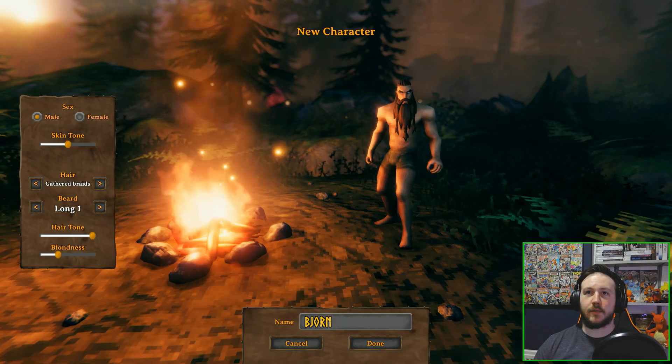Reason four: challenging boss fights. The game features several challenging boss fights, each with unique mechanics and loot. Defeating these bosses requires skill, strategy and teamwork, making the experience incredibly rewarding. Reason five: mythology-inspired setting. Valheim is inspired by Norse mythology and the game world is filled with references to Norse lore and legends, featuring a rich lore you can discover through exploration and reading in-game texts. The game also has an atmospheric soundtrack that adds to the immersive experience. Those are my five reasons why you should consider downloading and playing Valheim on Xbox Game Pass. If you're a fan of survival games or love the Viking theme, this is definitely worth checking out. Thanks for watching and I'll see you in the next video — and as always, keep on gaming gamers.